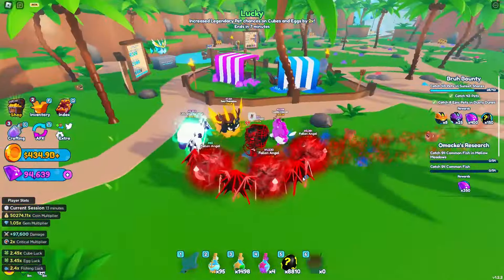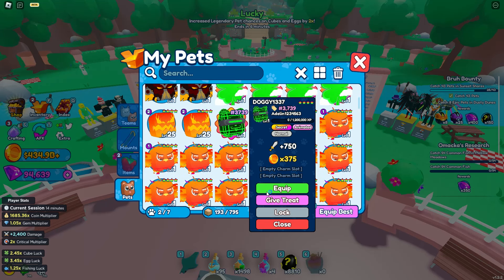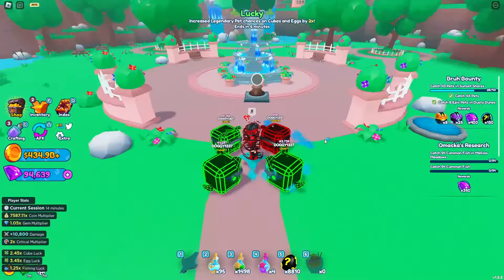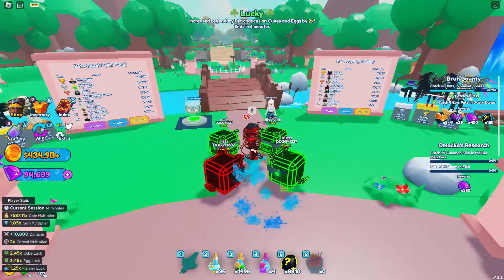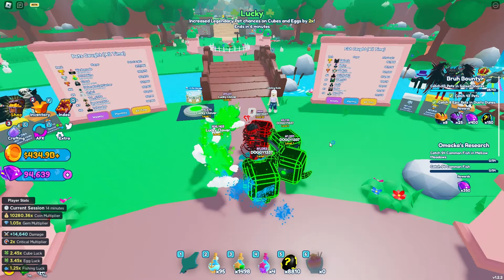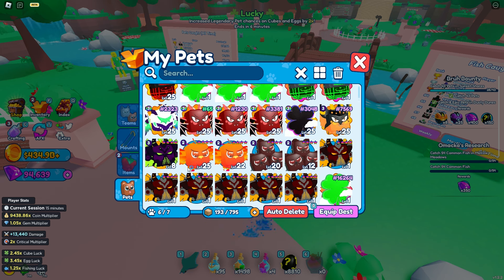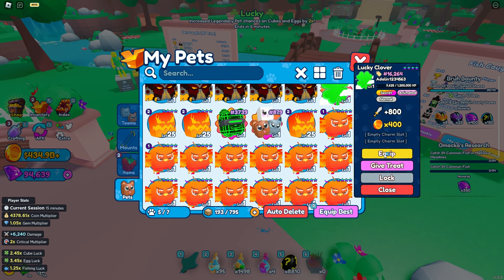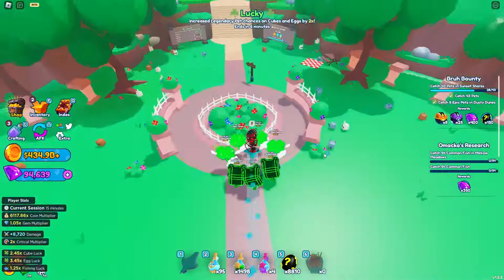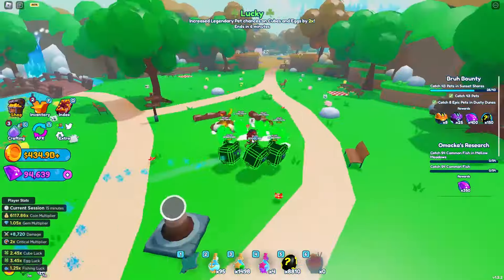Wait, I never tested how the Doggy team looks together. I have a few and never equipped them all at once — oh, four together, that looks pretty good! What if I add some Lucky Clovers since they're both green? Oh, that looks sick! And if I go for a full green team — oh look at this, this looks so sick! I love it — a full team of secrets, all green!